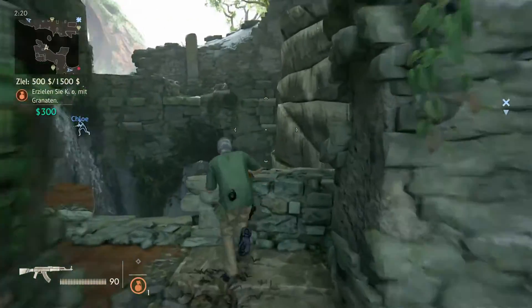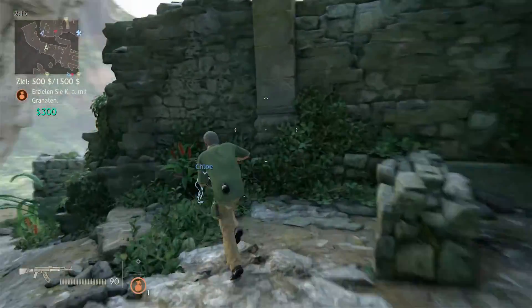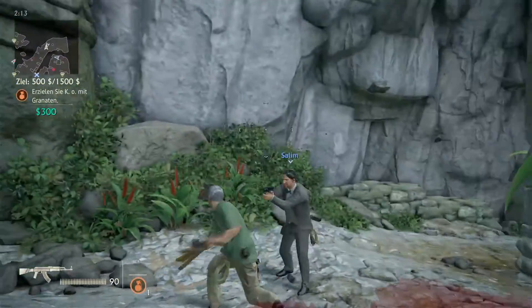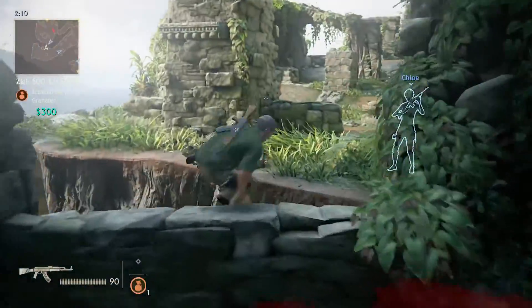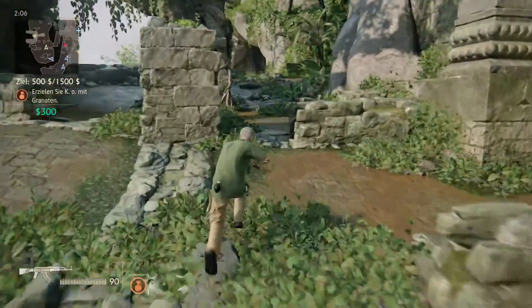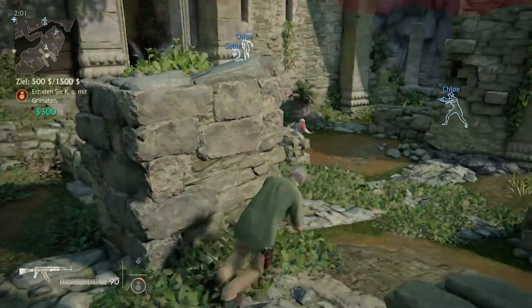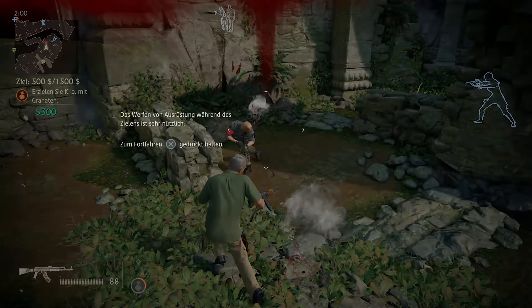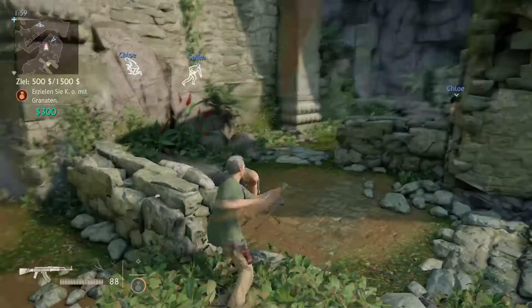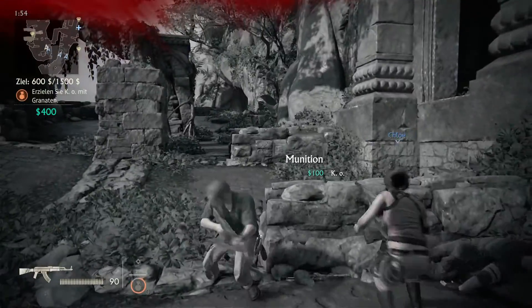Hallo? Haut doch nicht alle von mir ab. Oh, Sully hat auf einmal dieses Kabel. Oh, hi. Hey, du bist Freund, kein Feind. Hey, wo schießt du hin? Da ist ein Gegner, da ist auch ein Gegner. Hier, fang. Werfen - das Werfen von Ausrüstung während des Zielens ist sehr nützlich. Ja, das habe ich auch schon gemerkt. Komm her und schlag dich zusammen.